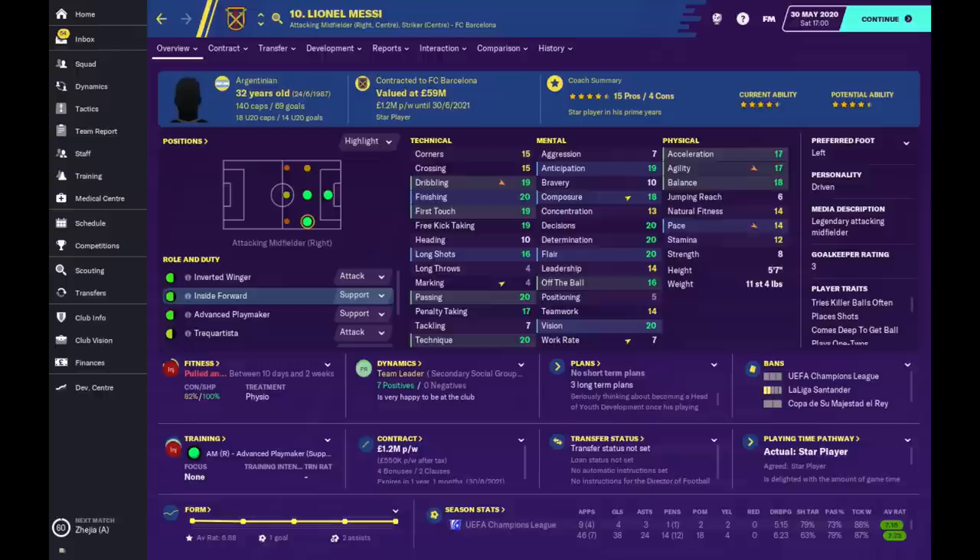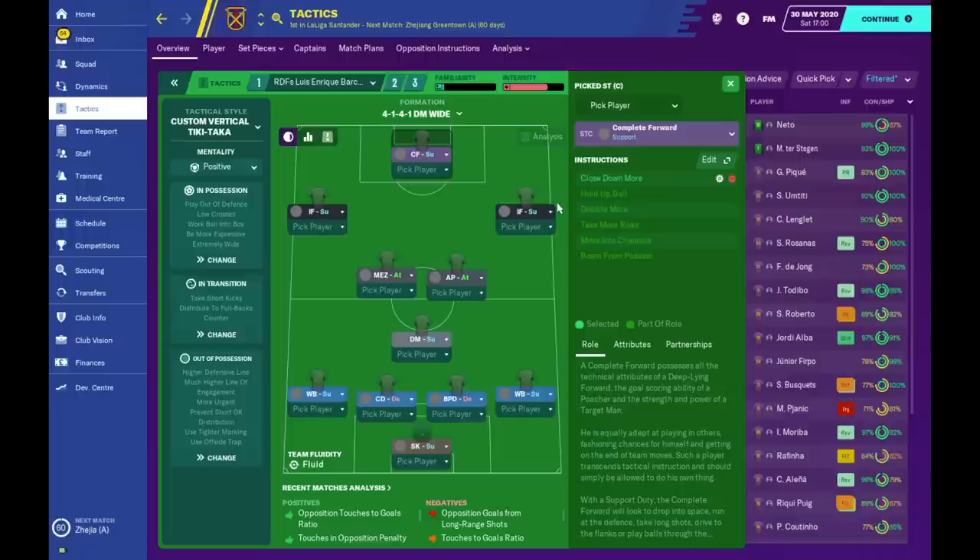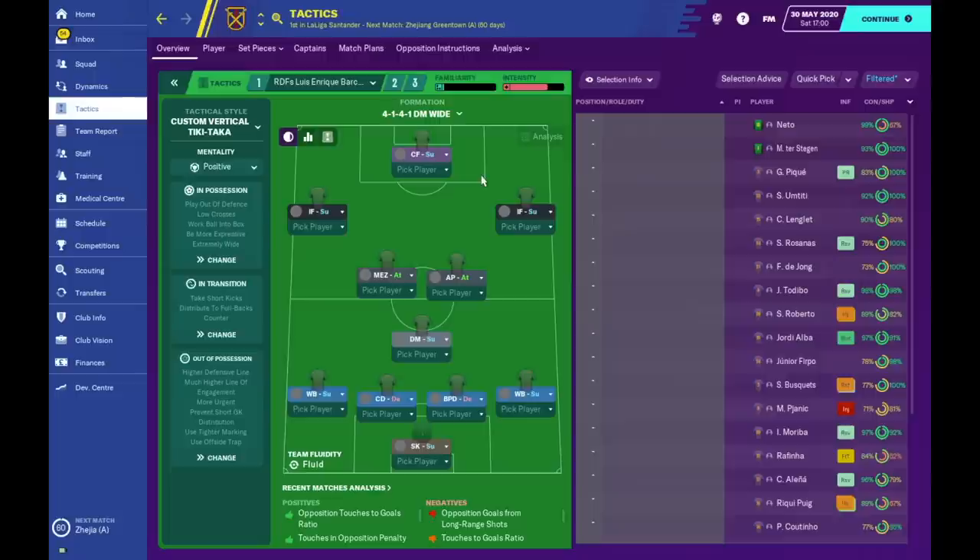The advanced playmaker has instructions to pass shorter, roam from position, stay wider to stretch the pitch, and close down more. For the mezzala on attack, he has pass shorter and close down more — he is hardcoded to stay wider and move into channels to stretch play. For the inside forwards on support — representing Messi and Neymar — they are asked to roam from position, pick pockets, stay wider, and close down more. For the complete forward representing Suarez, he has close down more and is hardcoded to hold up the ball, move into channels, and roam from position, helping create space for teammates.